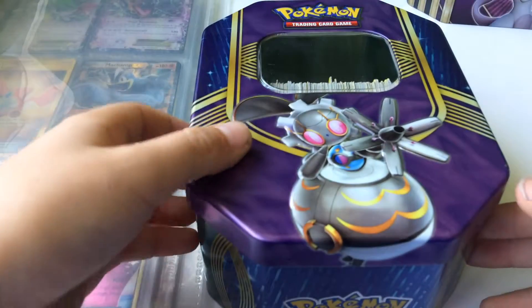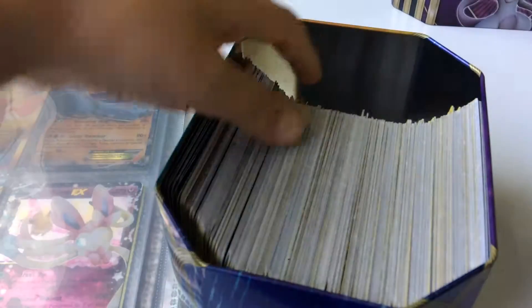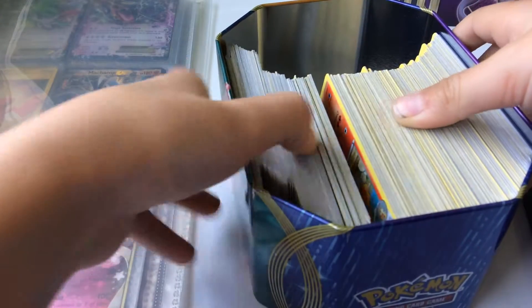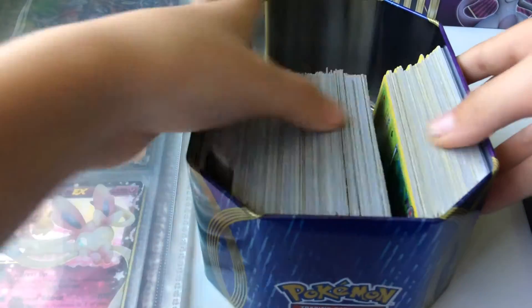Then I've got my Maginna tin with all my commons and uncommons. They're ordered in types.